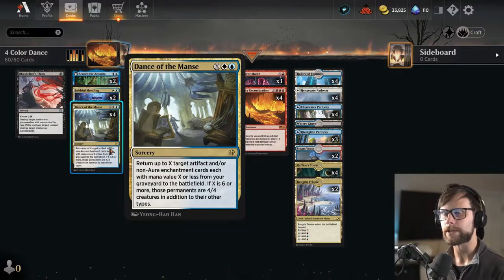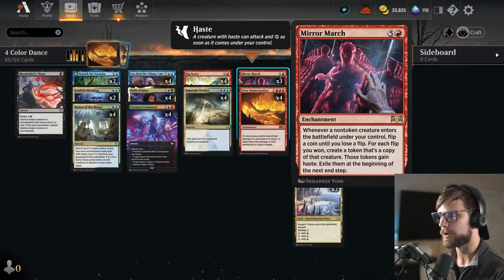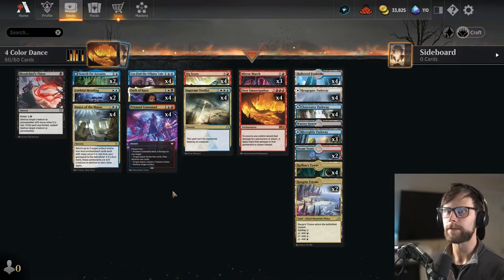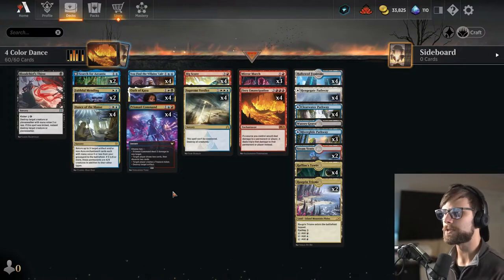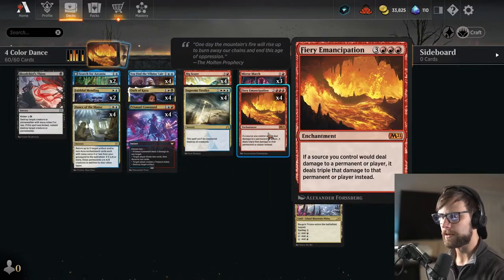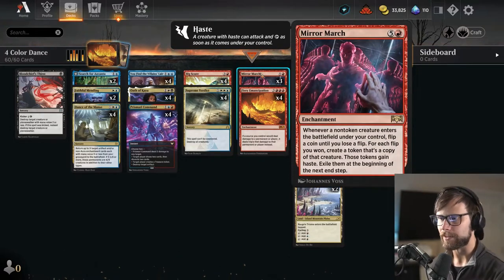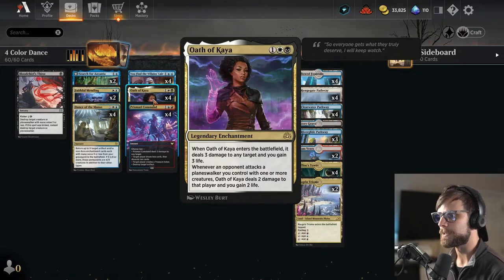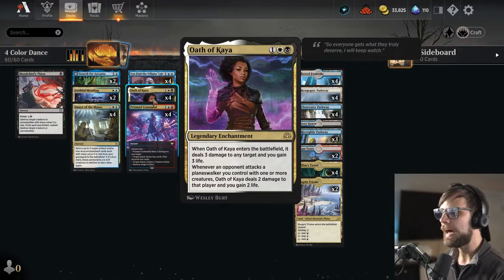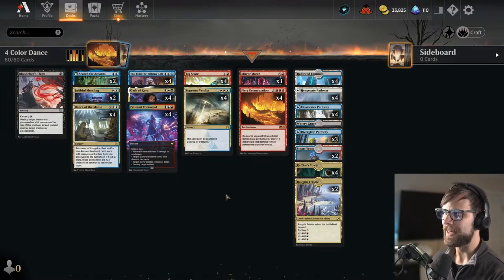So the idea here is to fill up the graveyard with a lot of enchantments — things like Fiery Emancipation, Mirror March, Oath of Kaya, and we've also got Search for His Kanta here as well. All to fill up the graveyard and then ideally get them all back as 4/4 creatures, and then they'll basically trigger each other. So this is obviously going to triple the damage that we do. Mirror March is going to copy all of the things theoretically that come in as creatures, which means we will copy the Oath of Kaya, each of which will deal triple damage — so nine damage — and then Search for His Kanta gives some extra 4/4 creatures. That's the goal of the deck.